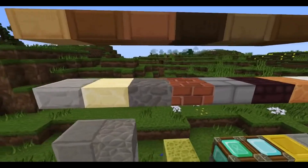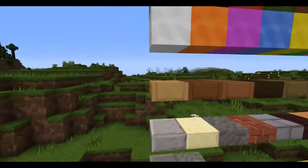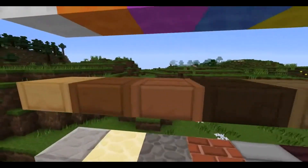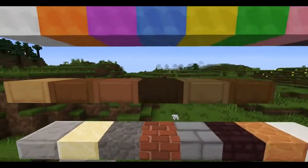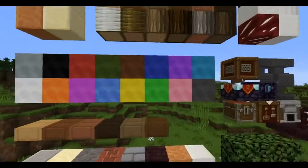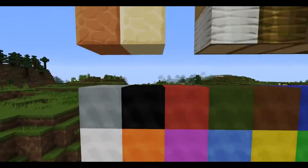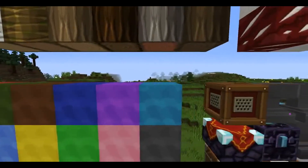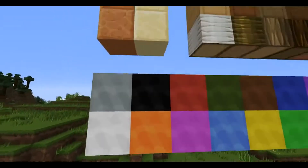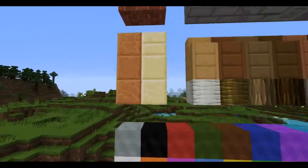We've got slabs, quartz, red sandstone - I think. You'll recognize them all. I don't remember - I think that's oak, that's dark oak - actually I'm not sure. And I've got different color wools: pink, lime, red, orange, purple, magenta, yellow, and all those other colors.